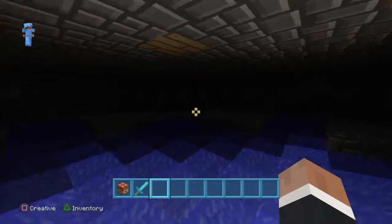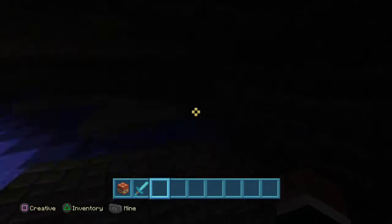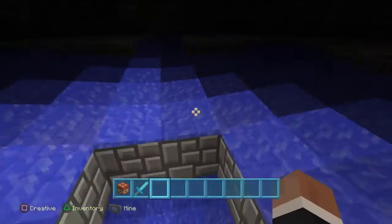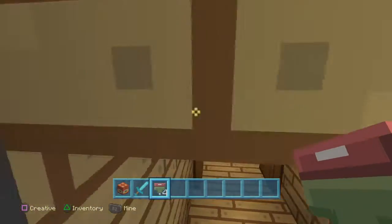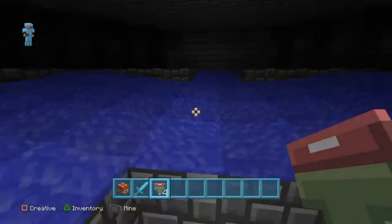Here we go inside — this is our mob spawner. They will spawn in the dark areas of the mob spawner, and the water will push them towards the fall. This is where the fall will happen, and they fall and bang — rotten flesh, nice and easy. They cannot get out through there; they have to be killed before they can leave.